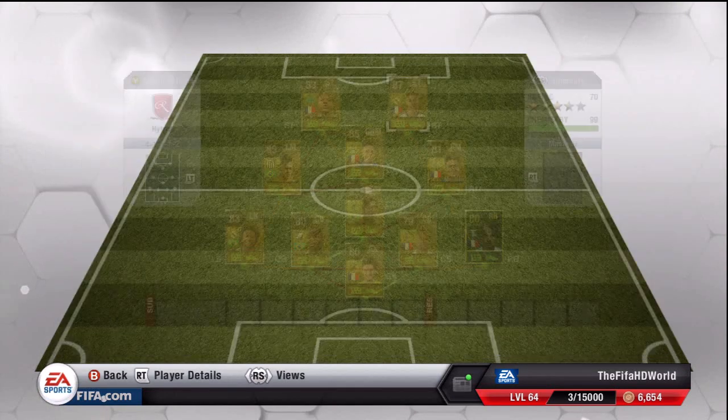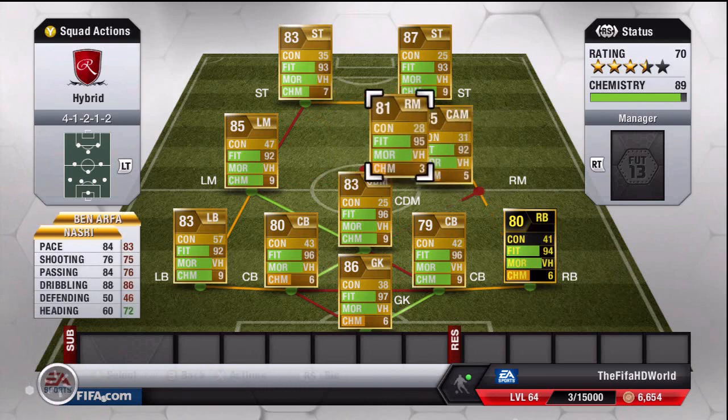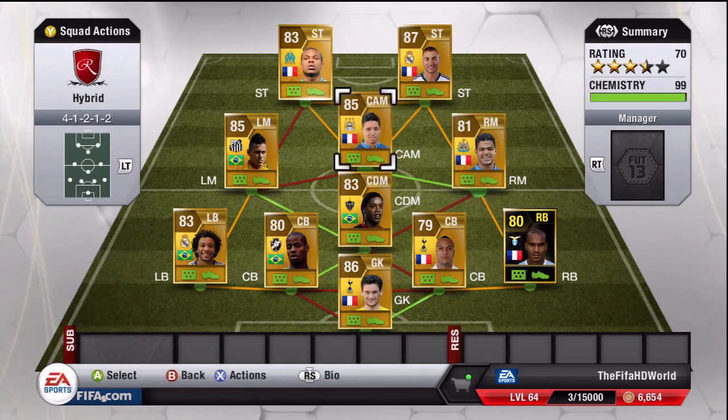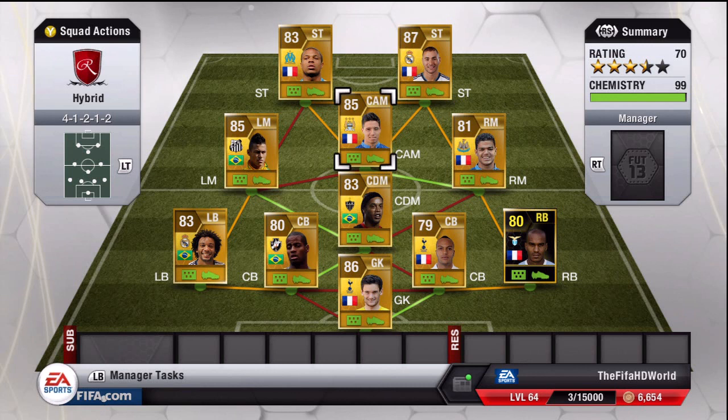This is the team — for some reason some showed seven chemistry but they actually are all on nine chemistry. It's a very good team: a French and Brazilian hybrid, even though it only has four Brazilians. I really enjoyed this team and only lost one game out of 15. There will be some goals at the end of this video — it'll be about 10 minutes long. If you enjoyed it, please leave a like, it really means a lot. If you aren't subscribed, please hit that subscribe button. Thanks for watching — take care and see you soon!